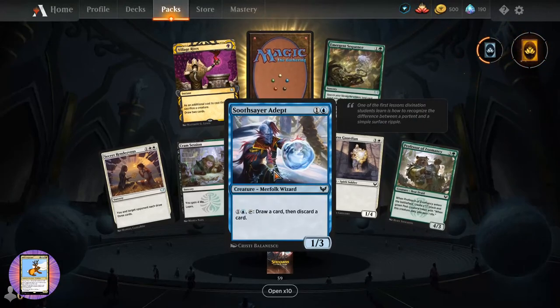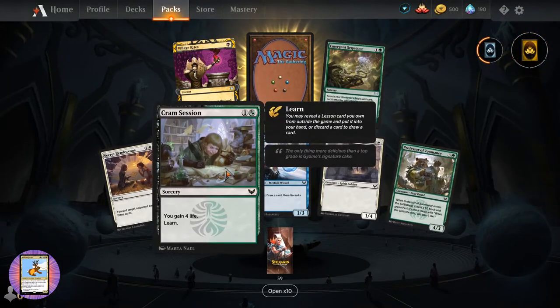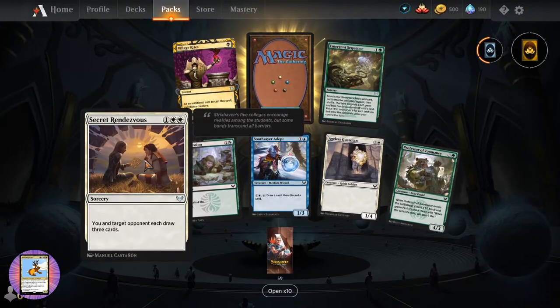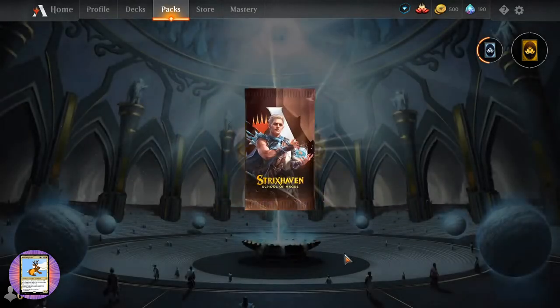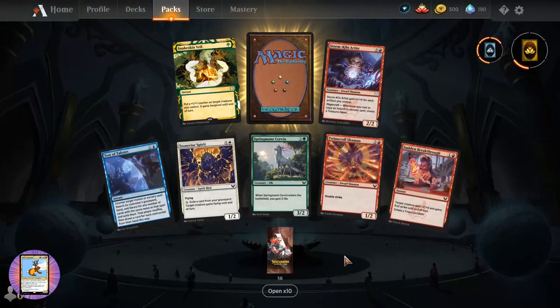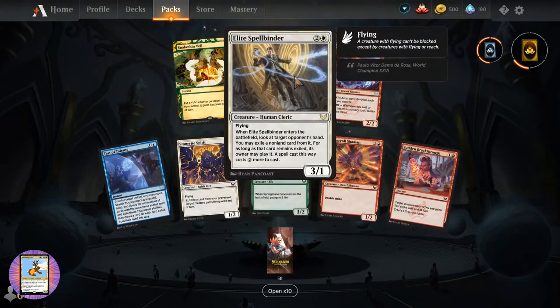Soothsayer Adept - I don't think we've seen that one. One Cram Session. Emergent Sequence. Secret Rendezvous. Necroblossom Snarl. And I'm going to just keep referring to that as a Golgari land - it's going to take some getting used to these new color combo names.